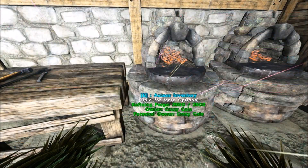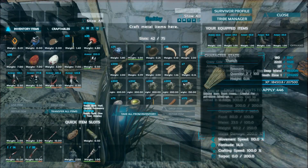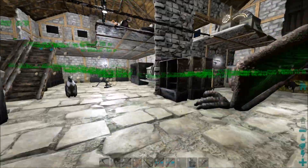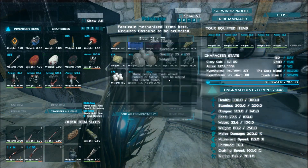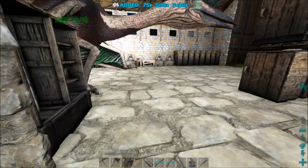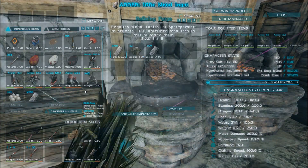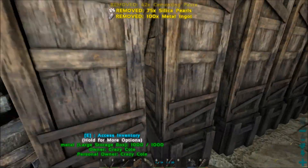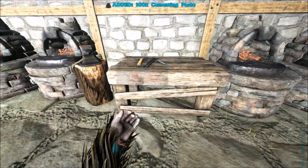Every single one of these has almost 300 metal in it — I went crazy up in that mountain. I still got more metal I can smelt, I just don't have the wood. I don't think I have the silica pearls because I used a bunch of them. 75 left — we'll take that. That gets us a little bit closer, but I'm going to need some more.